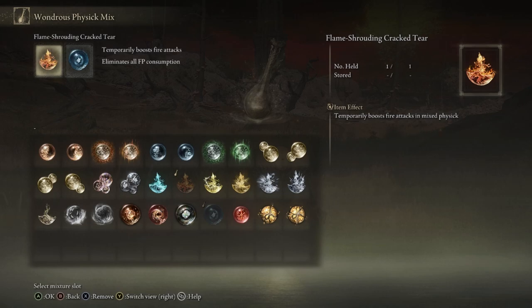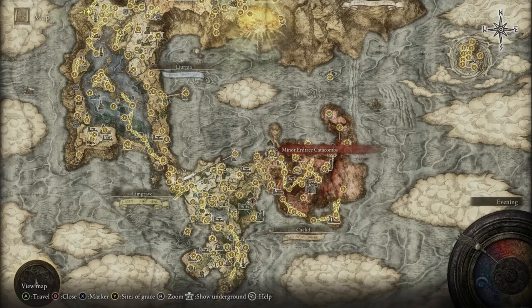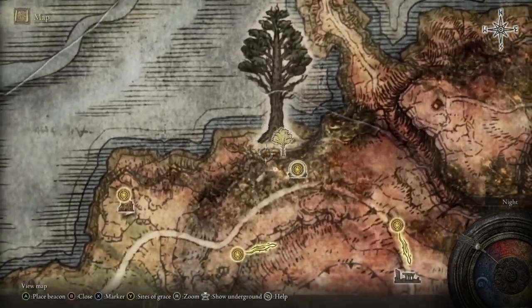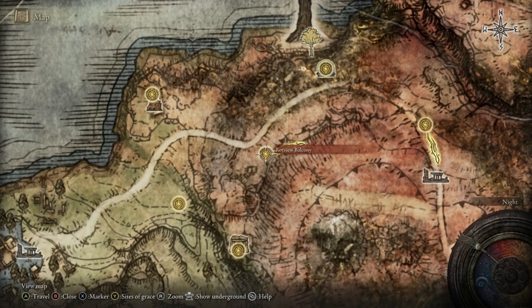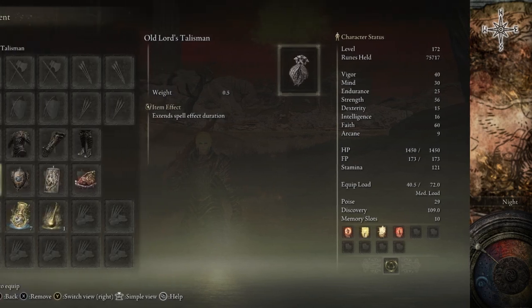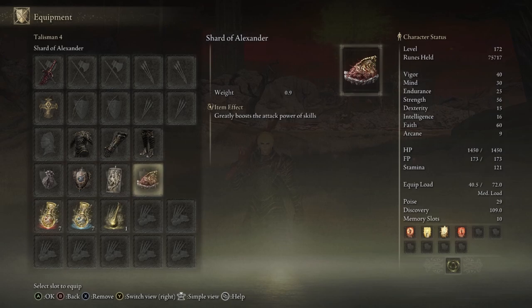To get that specific Cracked Tear, you want to go to Caelid and fight the Minor Erdtree right in that area. You can take the Rotview Balcony Site of Grace, come down and fight them. Let's now look at the talismans we'll be using for this build. It's kind of tanky and based on buffs, but we also want to maximize damage out of the Ash of War — so to do that, we'll be using the Shard of Alexander, which you can get at the very end of Alexander's questline.